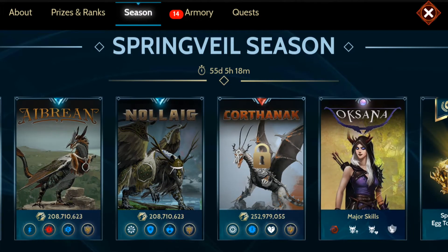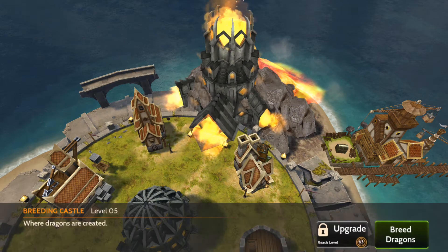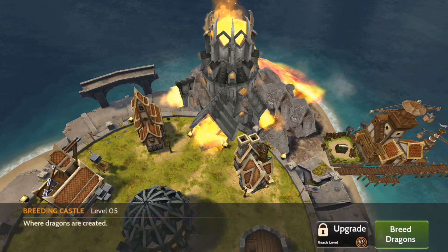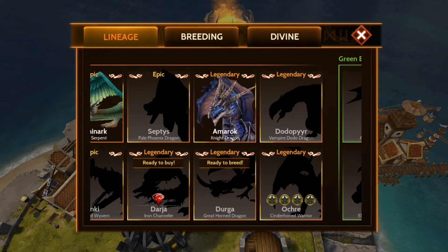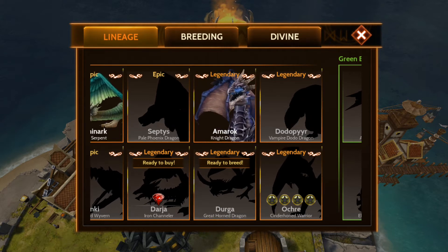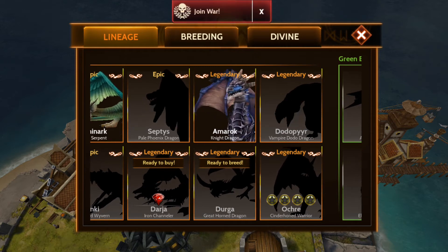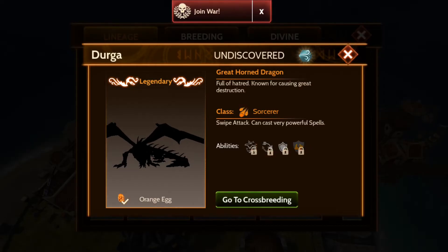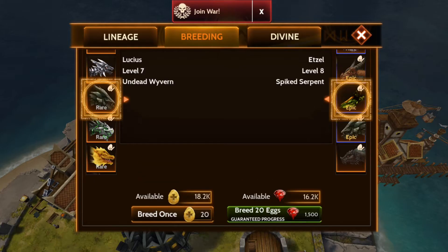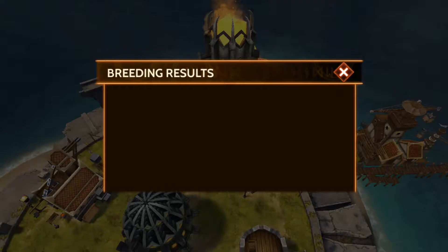We're going to go ahead and get some breeding done real quick. I don't have a whole lot of dragons right now that I'm capable of breeding and I am actually leveling some up to get more breeding done. I have a lot of egg tokens so we should at least be able to get him into the incubator.